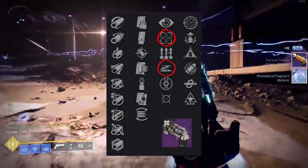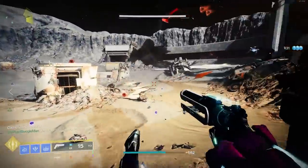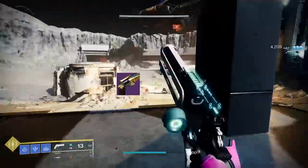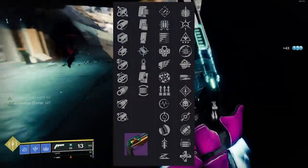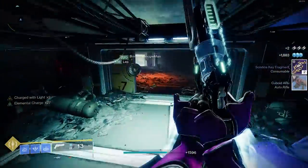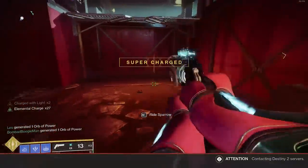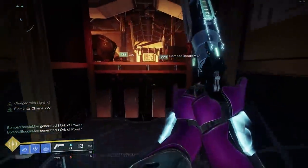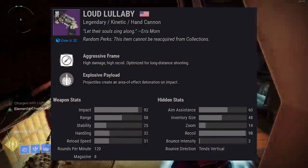Tunnel Vision, Slideshot, Heating Up, Moving Target, Surplus. For the longest time, the debate for 120s in the energy slot has been Igneous Hammer versus Bottom Dollar. Bottom Dollar was able to compete because it could roll with Surplus. I've played with a number of rolls already with Loud Lullaby. I love Heating Up, I love Tunnel Vision. But the more I play with it, I think I'm going to go with Surplus, because the stability and handling stats are poor and need help.